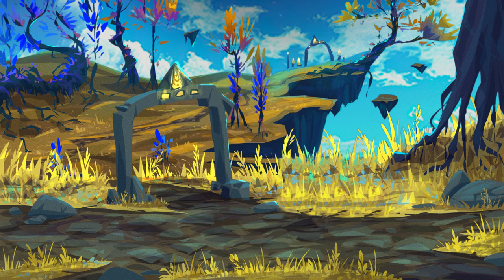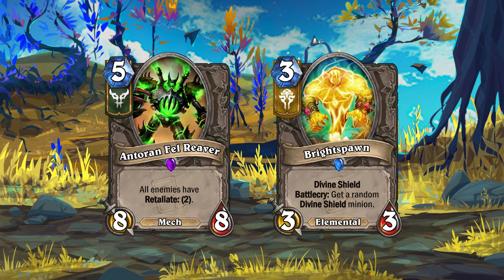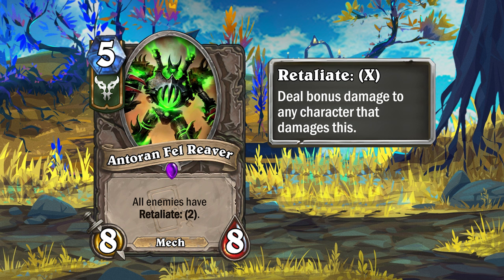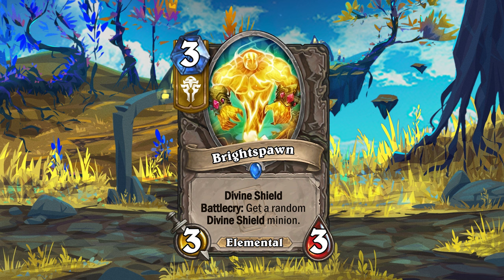Echoes of Eredath also introduces a new Legion and Light card. Legion and Light cards are a new type of powerful neutral cards that can't be run in the same deck. For the Legion, there's the new Torrent Felreaver — this 5-mana 8-8 Mech will give all enemies Retaliate 2 while it's on the battlefield. The Light gets the new Bright Spawn, a 3-mana 3-3 Elemental with Divine Shield that adds a random Divine Shield minion to your hand when played.